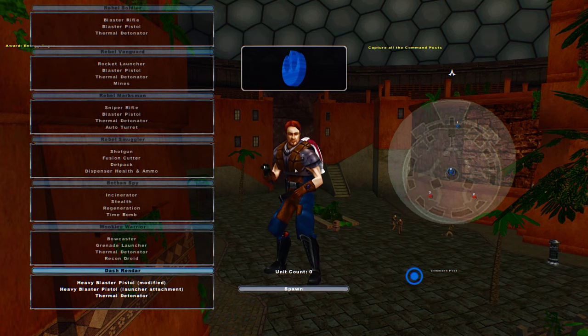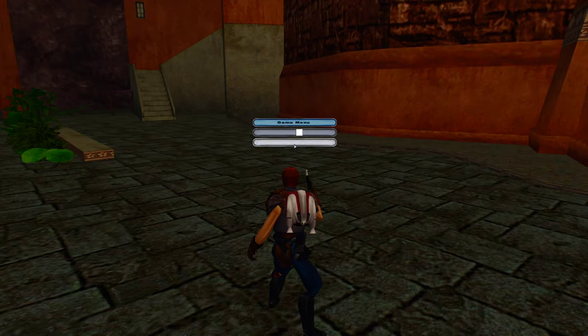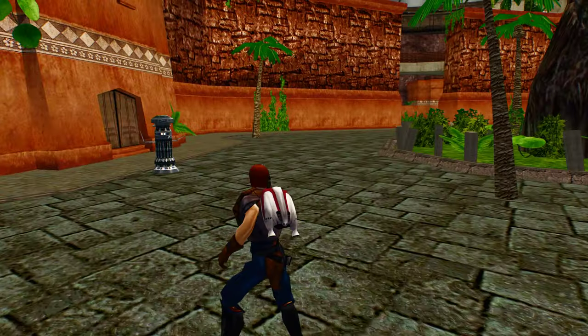Welcome back everybody to Seleucamide PSP conversion. Today we're going to play as the Hero Dash Render. He's got a few funky things — he can even fly, which is pretty cool.